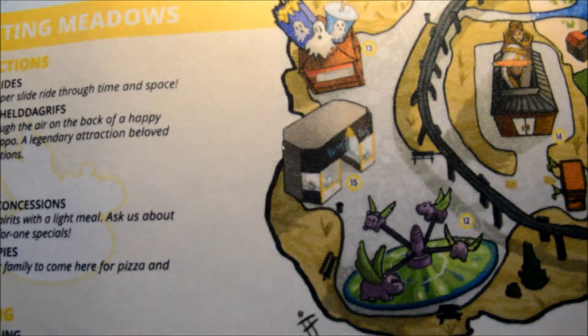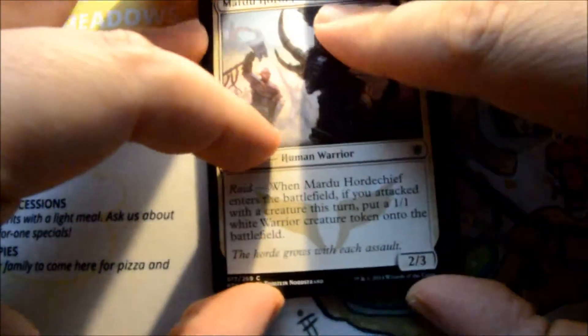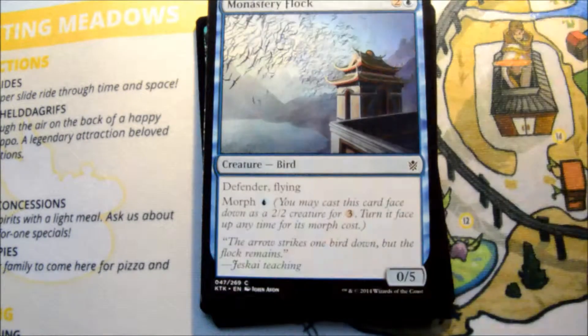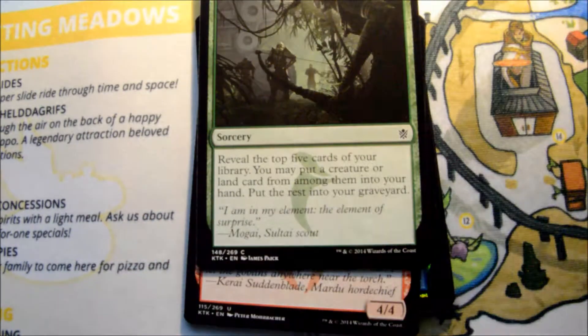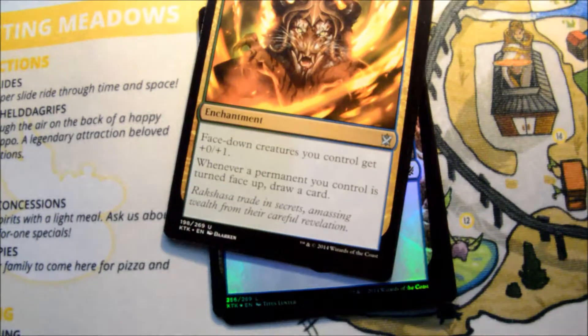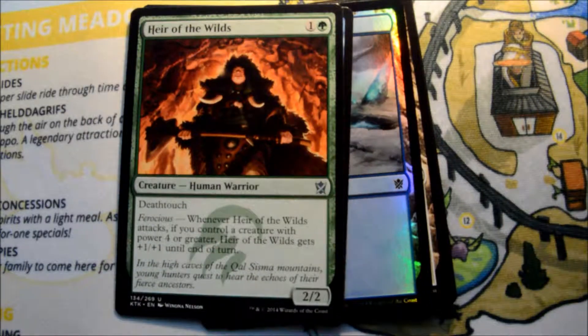Not too exciting there. I'm trying to think if I've even pulled a Mythic out of this box yet — let me go back and watch the other two videos, but I can't think of one. All right, first uncommon is Mardu Blazebringer, Secret Plans, Heir of the Wilds.